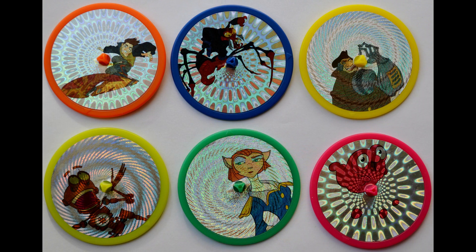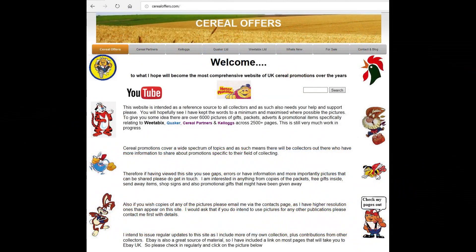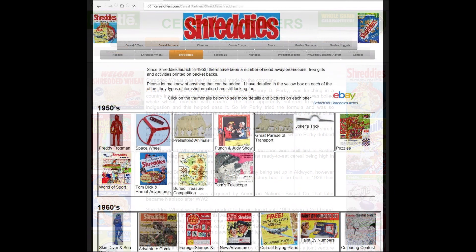This is another fantastic example of Nestle capitalizing on a movie license. Check out the future edition of What's in the Box which will feature the PC CD-ROM games that also appeared. If you're interested in this and other cereal items, please subscribe to this channel, like and share it, or visit my website serialoffers.com - click on cereal partners and then Shreddies.